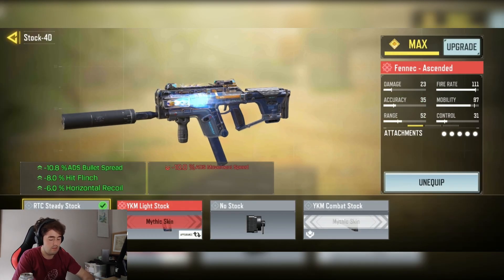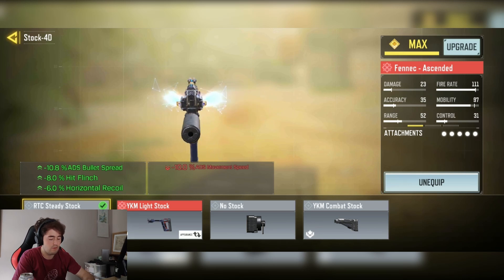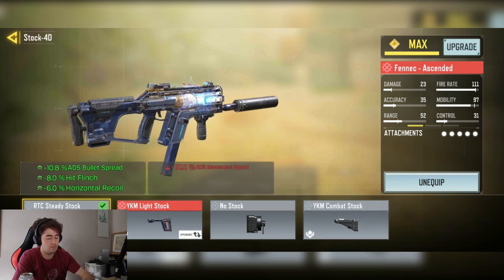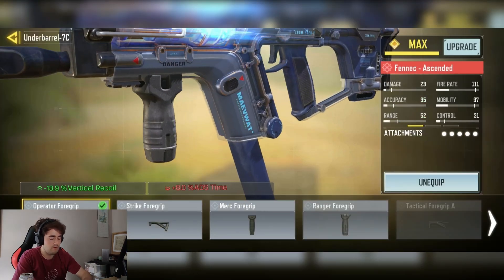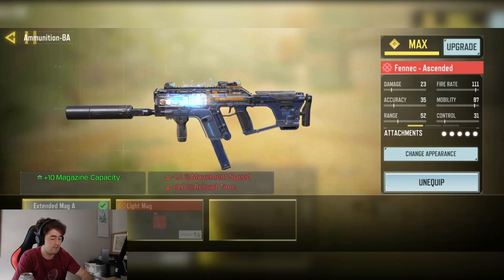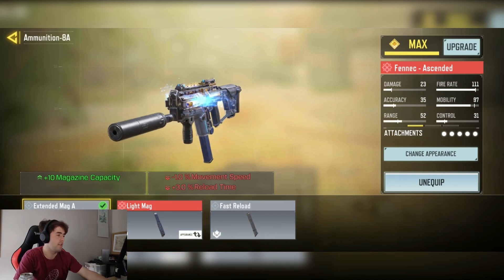We have the RTC Selly Stock with minus 10.8% ADS bullet speed, minus 8% hit flinch, and minus 6% horizontal recoil. We have the Operator Fall Grip with minus 13.9% vertical recoil, and finally the Extended Mag A for the plus 10 mag capacity.